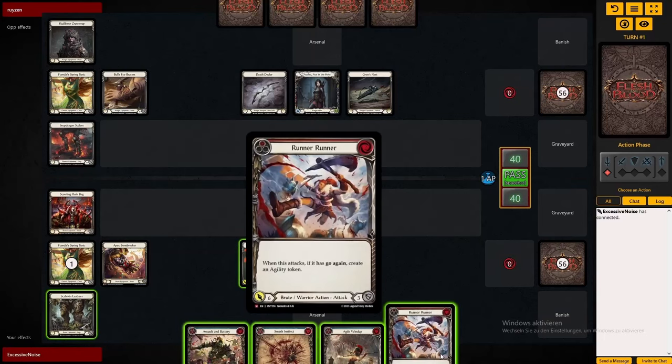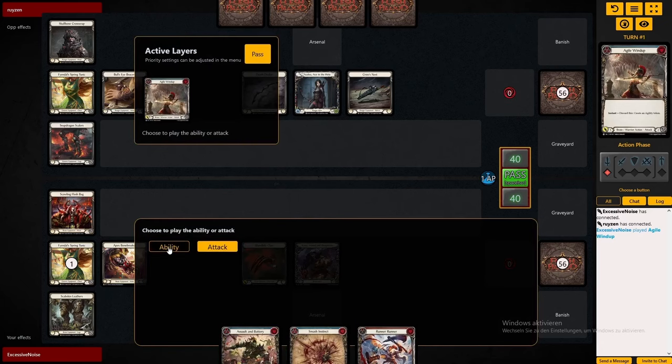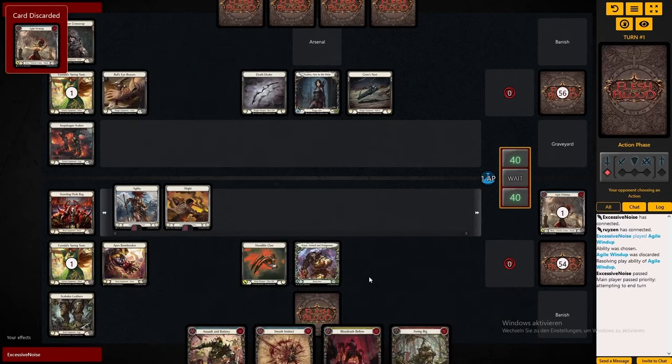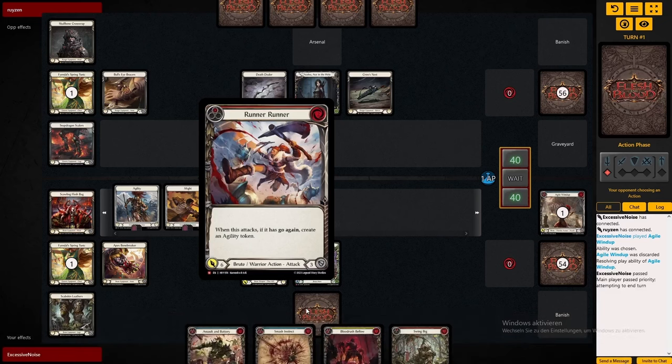Hello there, welcome. Today we're playing against Azalea, the current S-tier meta deck. And we're playing against it with Kayo, who is also a very good meta contender right now. He does have a hard matchup into Azalea, but I'm going to point out some big plays you can do into her that will actually make this game quite a bit favored in most situations.